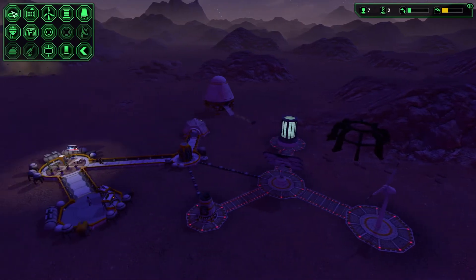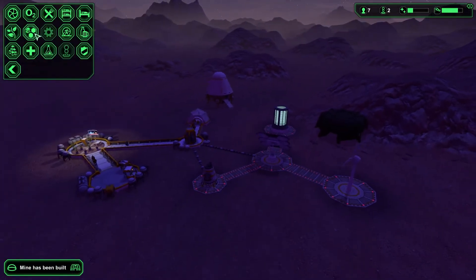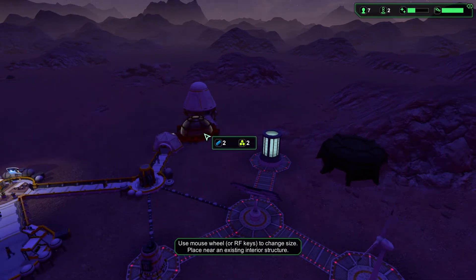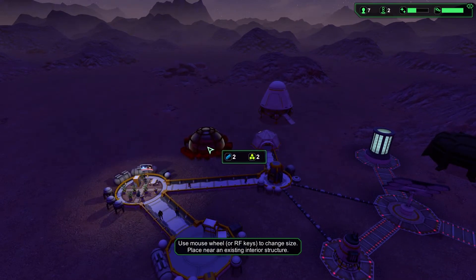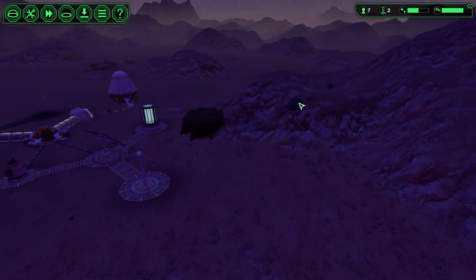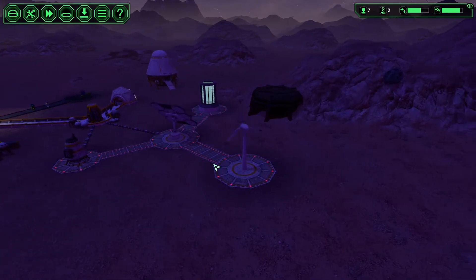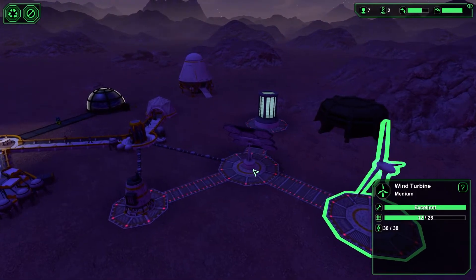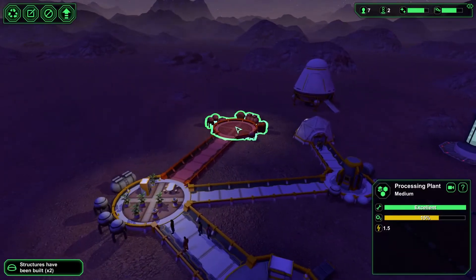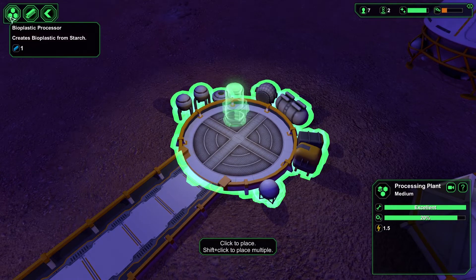Next we need a processing plant, and it would be most efficient to keep it close to the mine. The processing plant is done — let's edit it to add a metal processor and a bioplastics processor. I'll also make another wind generator — let's make the big one.